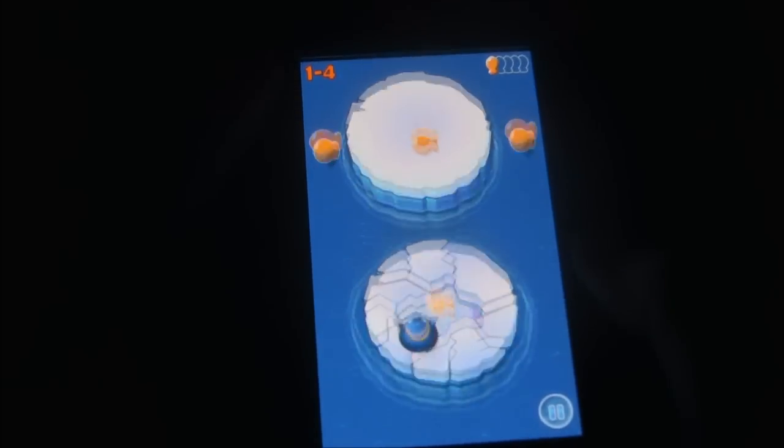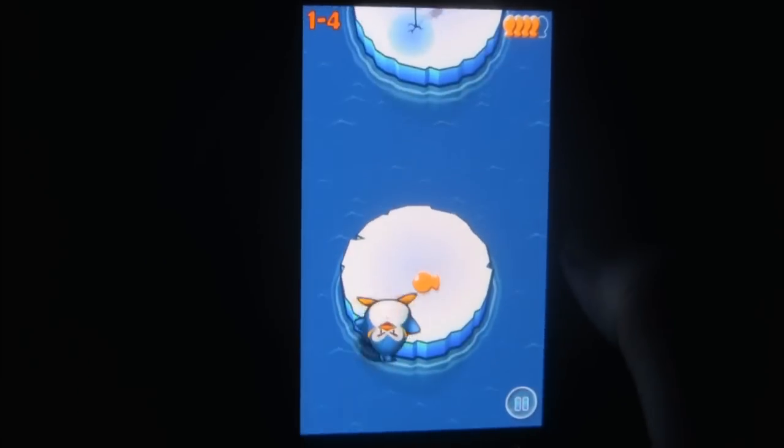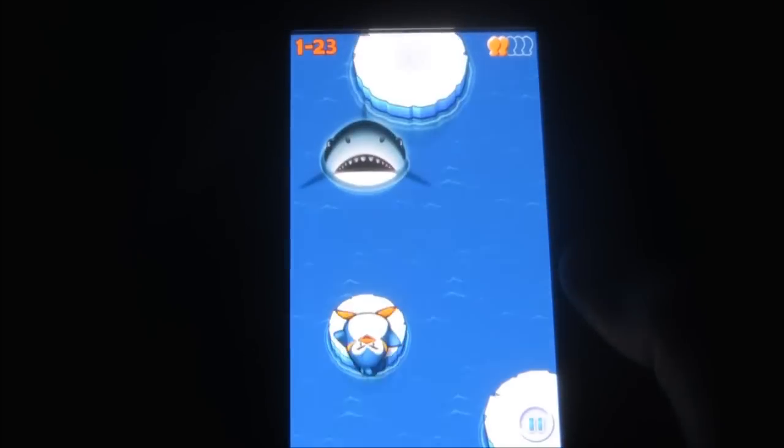The game switches things up from time to time as you slide along ice avoiding holes and bouncy seals, or surf on the back of a turtle. There is a lot of aquatic life out here to help you or hinder your progress — from hungry sharks that eat you or squids that ink your screen up, to whales that boost you along your way.